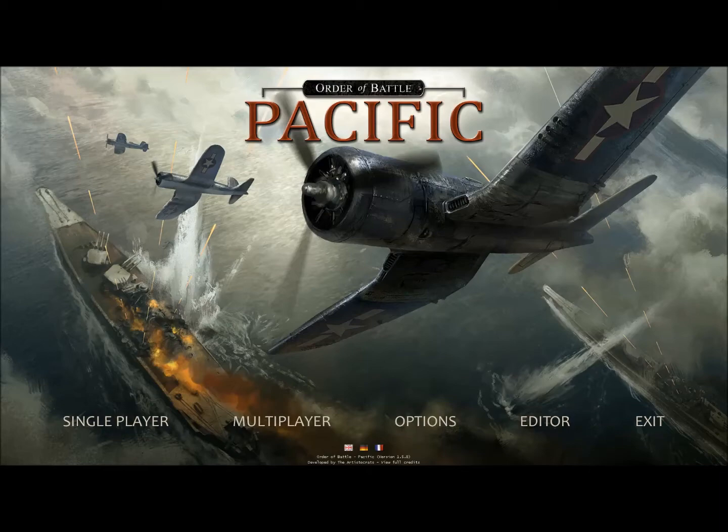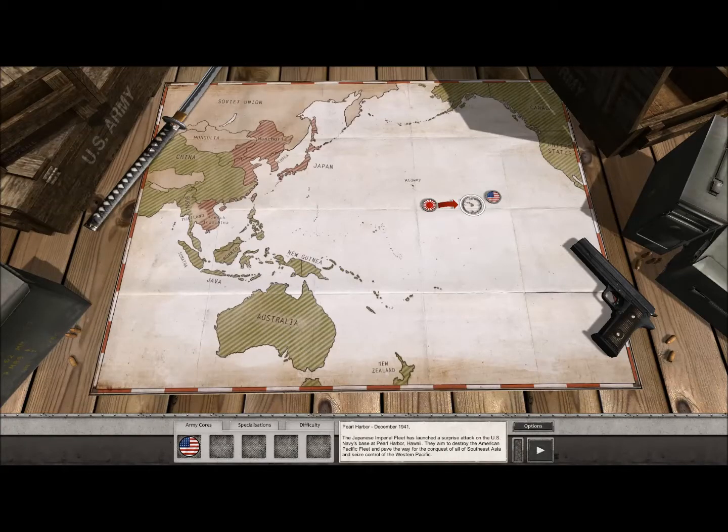Let's dive right into it and take a look at what the features are. We've jumped right into the American campaign here, and the first battle is going to be the Battle of Pearl Harbor. As you can see, we get a beautiful view of East Asia as well as Australia and, of course, the island of Hawaii — or islands in this case.